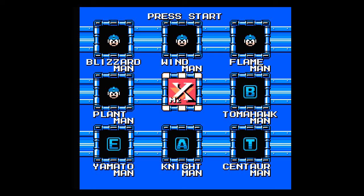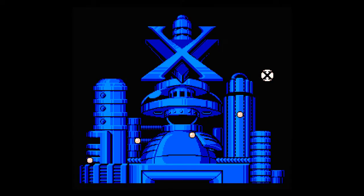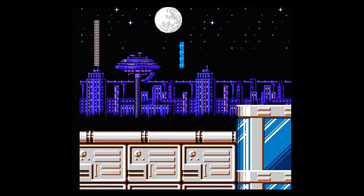Hey everybody, TheJohnnyCage here welcoming you guys back to some more Let's Play Mega Man 6. Last time we left off, we beat up all of the Robot Masters, we got beat, and now we're making our way into Mr. X's palace. No satellite dish, but he does have a Mario pipe in the lower right-hand corner for some reason. I can't figure that one out, but it's there — a nice little easter egg on the part of Nintendo, I suppose.